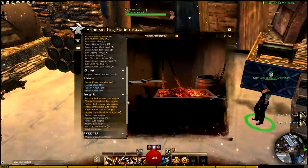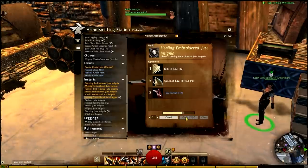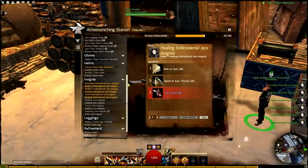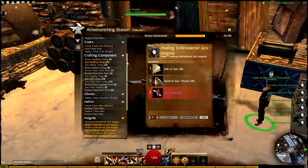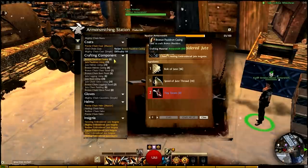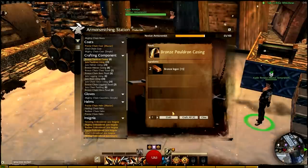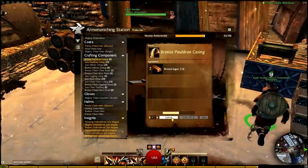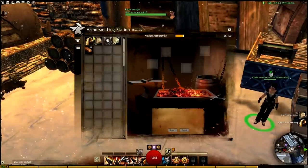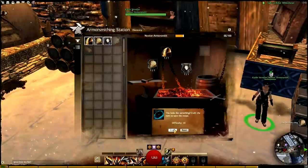Here I am a little farther along in leveling my armorsmithing. I only have trophies that will allow me to make healing embroidered jute insignias — I found a spot where I was able to farm up the necessary trophy for this recipe at a reasonable rate. As I scroll up, the only recipes for components that would still grant experience are the bronze pauldron casing and the jute pauldron lining. The temptation here might be to make a bunch of these and just make healing chain pauldrons for experience, but that would grant experience from only one discovery, when in reality there's more experience to be gained from getting as many discoveries as possible. Because of that, I only make one of each of the components for the pauldrons and then head over to the discovery pane and combine everything together — earning experience equal to about one and a half levels worth.